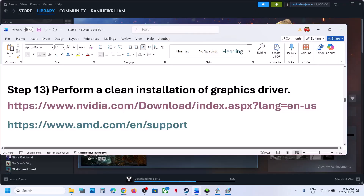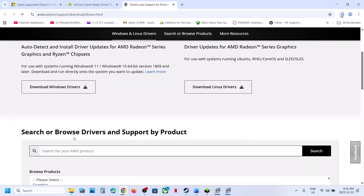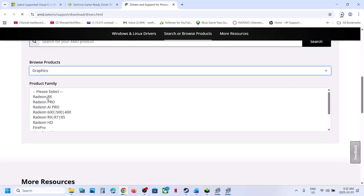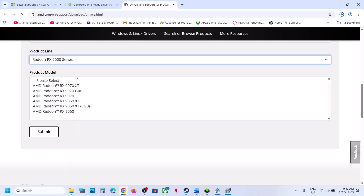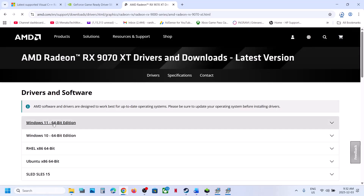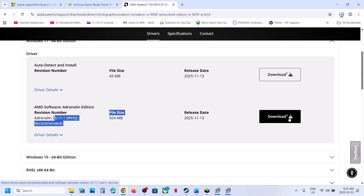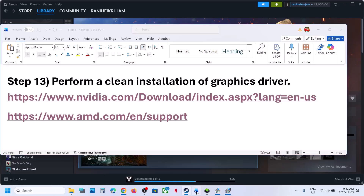Still not working. AMD card users — do the same thing. Go to the AMD website, select your graphics card and operating system. Whichever is the latest driver, download it, install it, restart your computer, and then check.